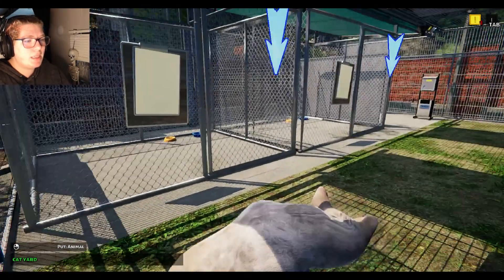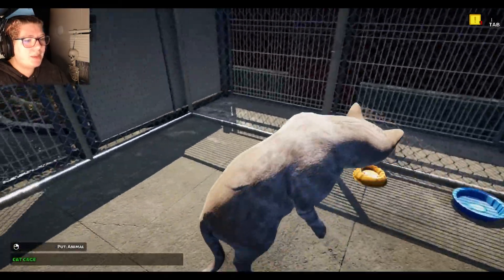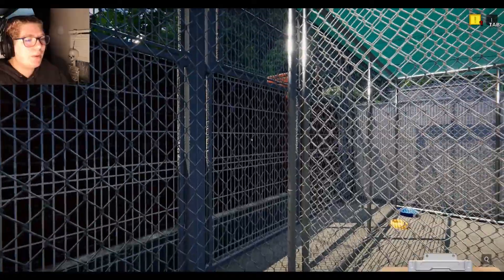Enclosure — I know that this is an enclosure. Very good. Kennels — I could totally understand what a kennel is, with a clipboard and everything. It's a pretty standard setup. Put the cat into the cage. There we go.